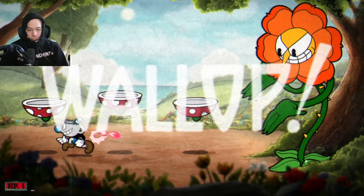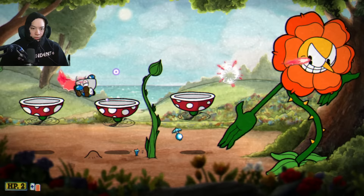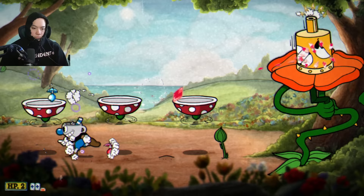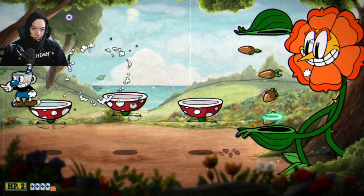It's Cagney Carnation time, and this boss was simple with the Cursed Relic. It was clutch being able to switch weapons during the first phase — taking out those biting flying plant guys while still damaging Cagney. I preferred Crack Shot for the first phase, and then during the second phase, you already know — when in doubt, roundabout it out.